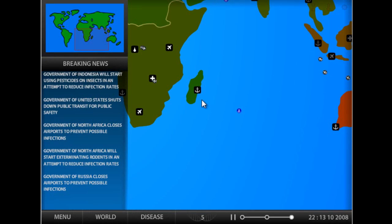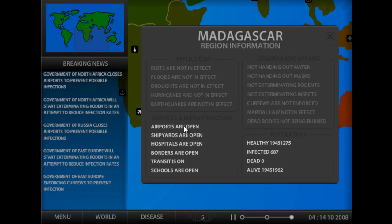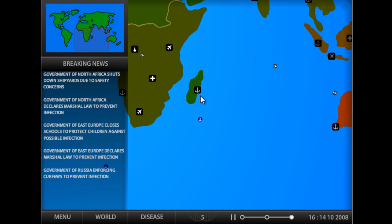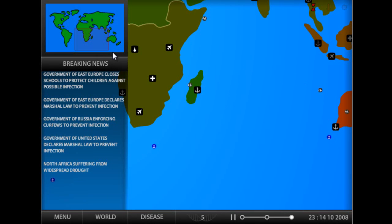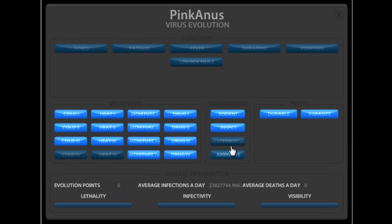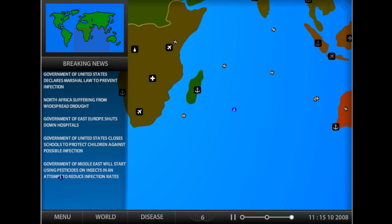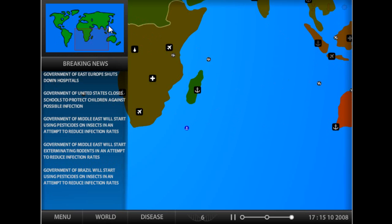Here's the dumbest thing: when they get infected, they keep their shipyards open. They will not close their shipyards when they're infected. But when they're not infected, they just close them. That's pretty stupid, but I guess I didn't make the game.